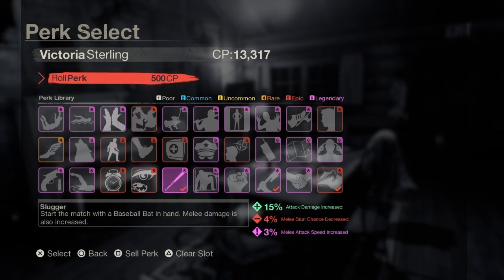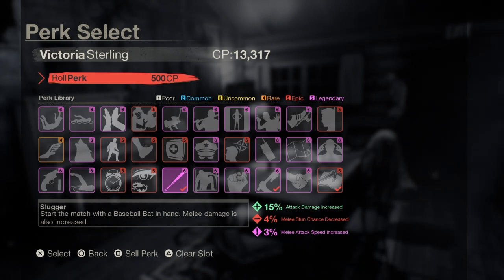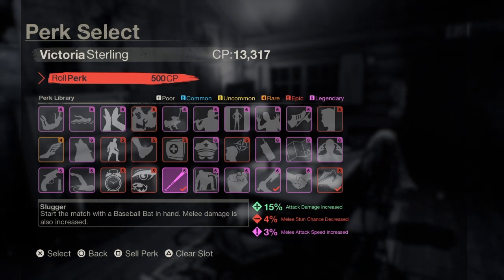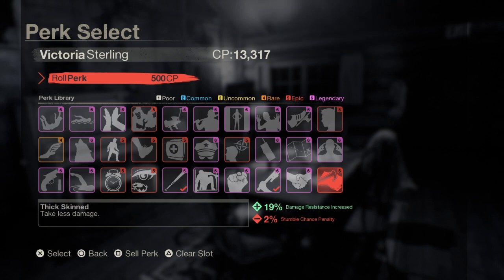The first perk we're using is Slugger, which gives a 15% attack damage increase as well as a melee attack speed increase. This combos really well with Swift Attacker, which gives a 20% attack speed increase as well as a 3% increase to stun time on Jason. Since we're going to be up close fighting Jason a lot, we're going to use Thick Skin instead of Medic.